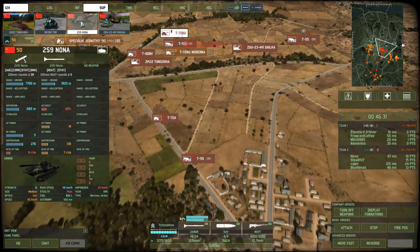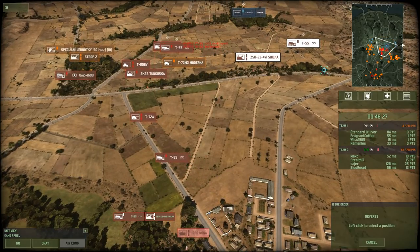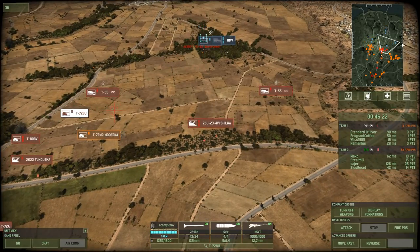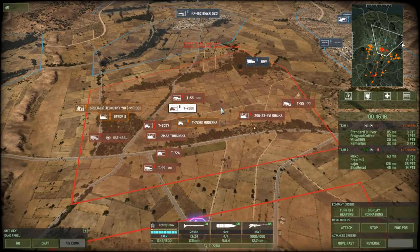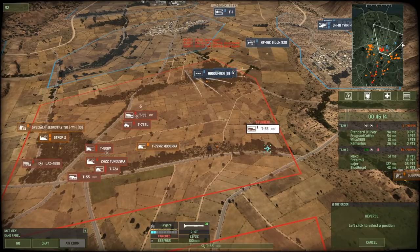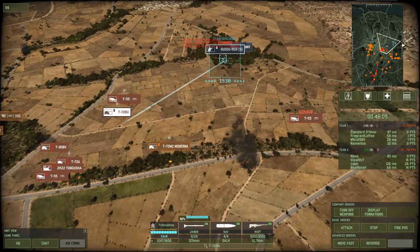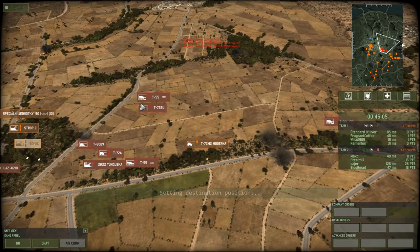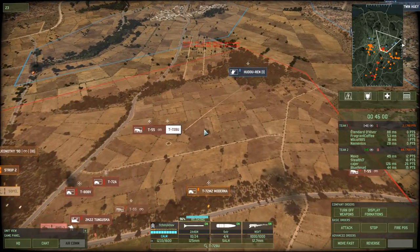For now these Hudao Rens have missed, but I doubt they're going to keep doing that. Not too aggressive yet — there's still a lot of stuff in there. KF-16 and an F-1. What are they trying to kill? They didn't even try to go for the BU. I'm going to start preparing some infantry here, not too much. Damn Hudao Rens, get out of here.